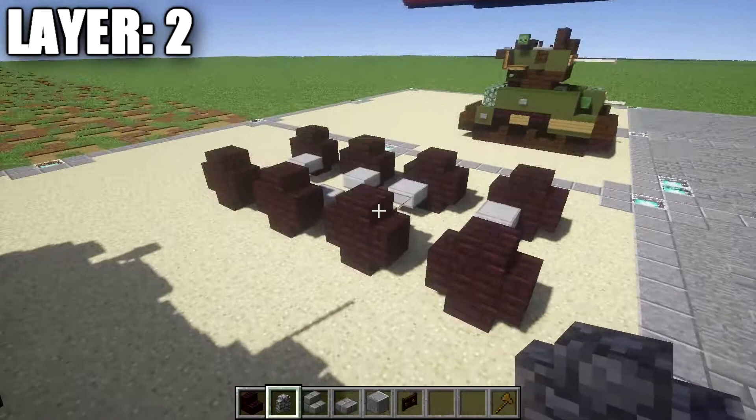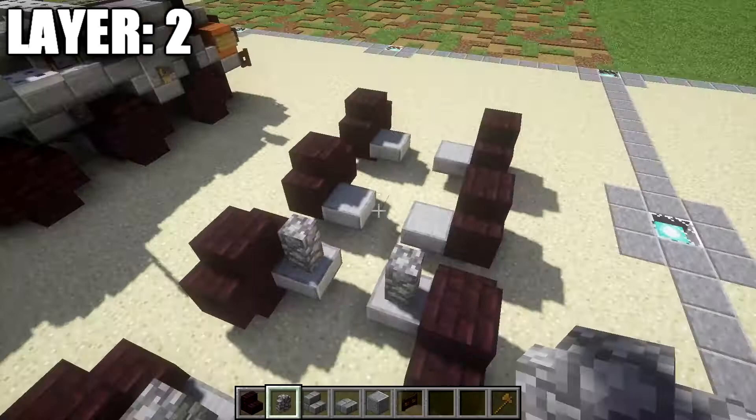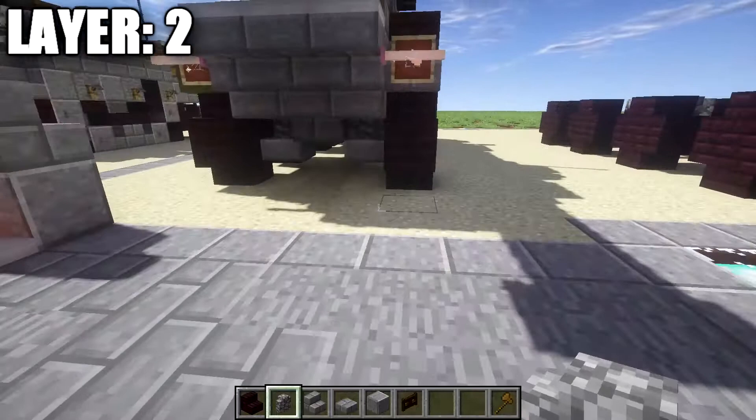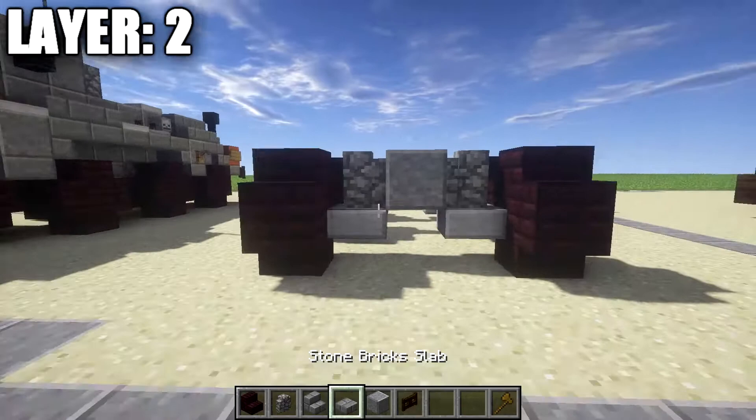With that finished, we then want to go on top of these stone top slabs. We're going to place down a cobblestone wall on top of each one — those are meant to represent the shocks of the vehicle. Once we have that done, we're going to go in between these cobblestone walls on the front and place down a polished danesite block. Coming off the polished danesite block, place down a stone brick upstairs stair followed by a stone brick top slab on either side.